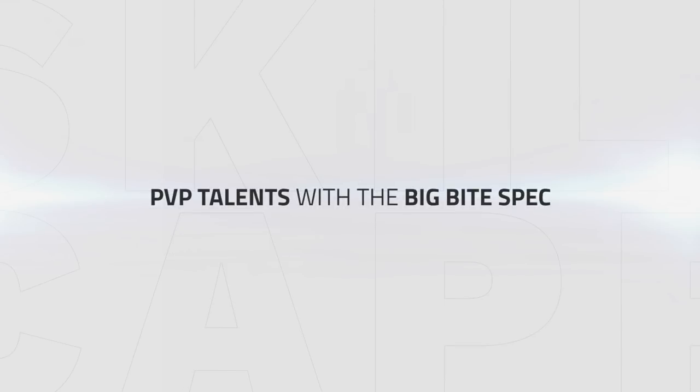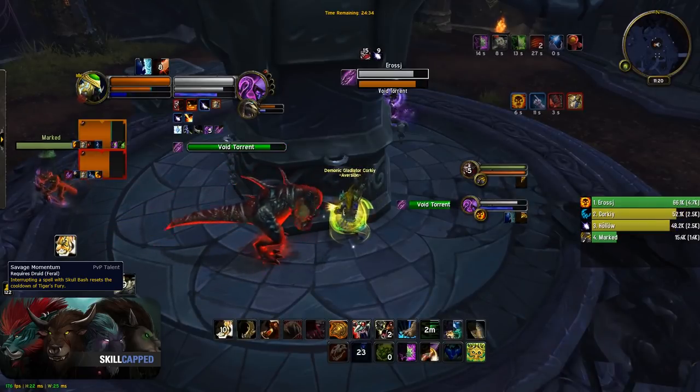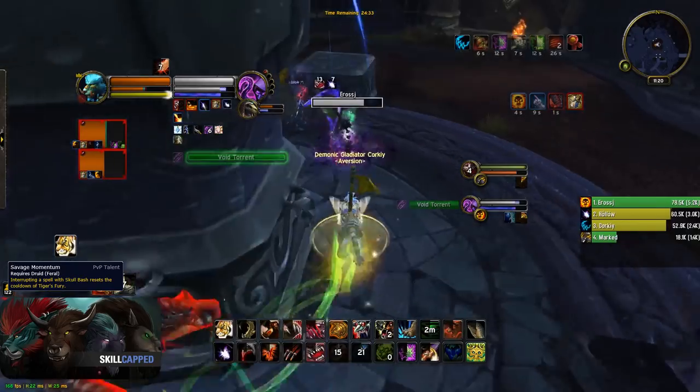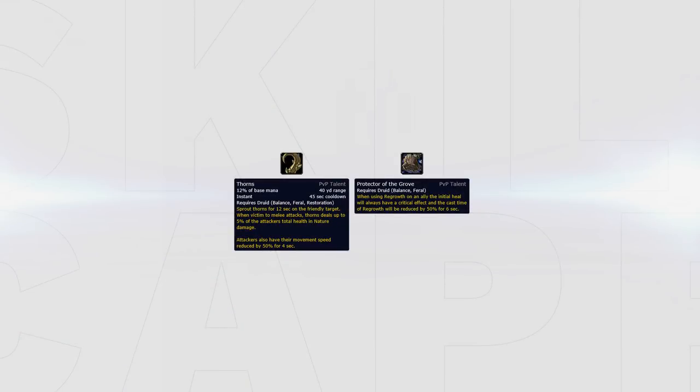Let's look at the PvP talents you want to pick if you are playing the Big Bite spec. Ferocious Wound is always a super good talent when PvPing as a Feral, especially with the Big Bite spec where you are looking to one-shot with Ferocious Bite. Savage Momentum is really the enabler for the Big Bite spec because it allows you to make sure you get the extra damage from Tiger's Fury ready for when you want to burst down the enemy — I will talk about why this is so important later in the guide. To round it up, you can either go for Thorns if you are facing a melee team, or Protector of the Grove if you really need to enhance your off-heals.